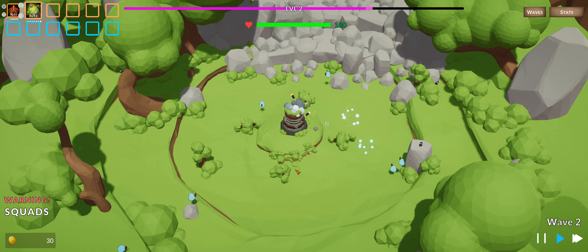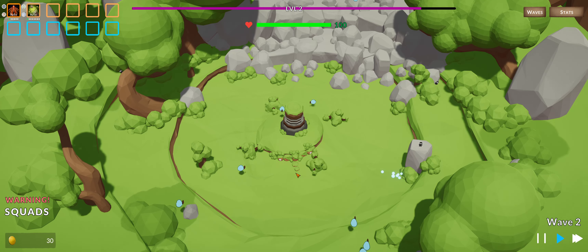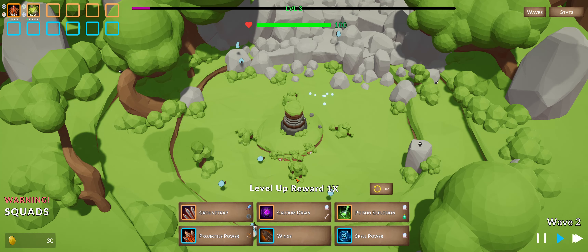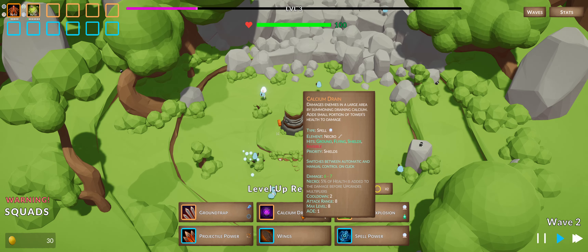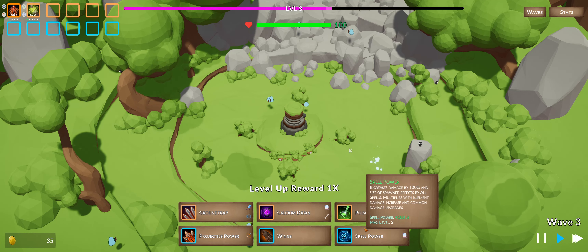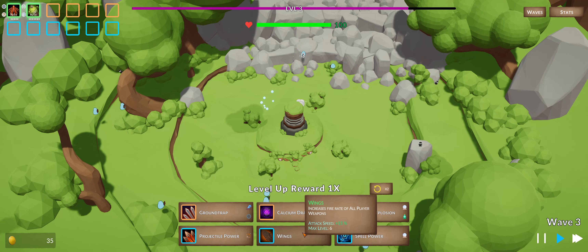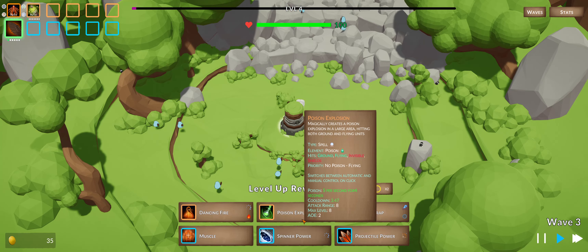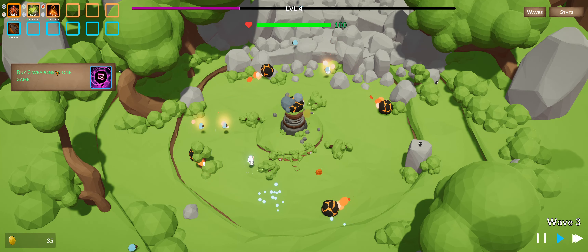Get a wrecking ball! The trees are rolling — that's fantastic! Calcium drain, draining calcium. Poison explosion, spell power, wings. Fire rate, yep. Dancing fire — give me that. Buy three weapons in one game.